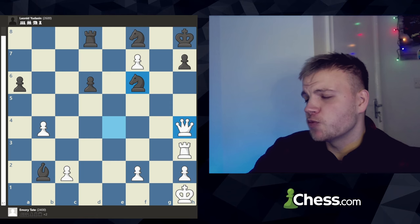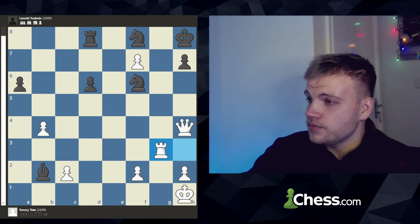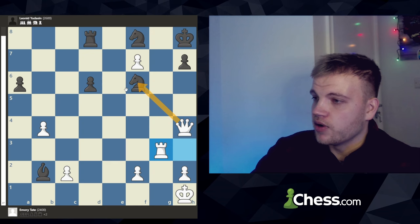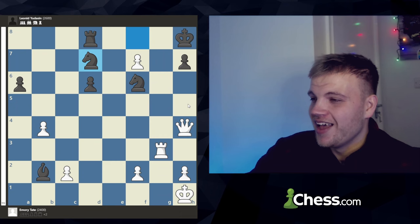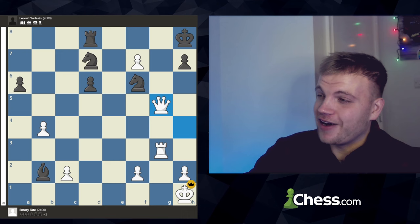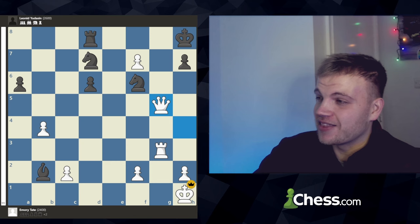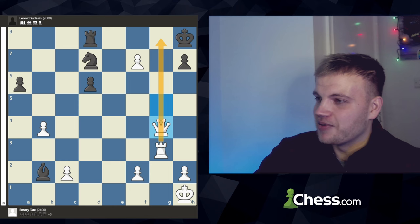Knight f6 gives up on the f2 pawn with check. Then just the nonchalant rook to g3. Rook g3 is pretty obvious — the idea is to give up the queen for bishop takes, then just rook here as checkmate. Pretty obvious, but maybe not so much under time pressure at an event of this scale. Black says you're no longer attacking h7, so I'm just going to bring my knight to d7. But then just queen g5 gets played, and after queen g5, black actually resigned the game.